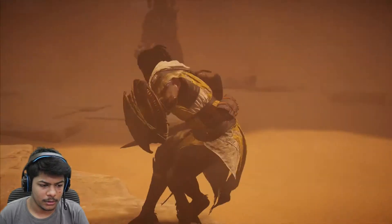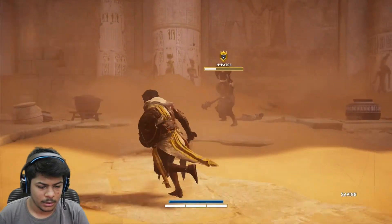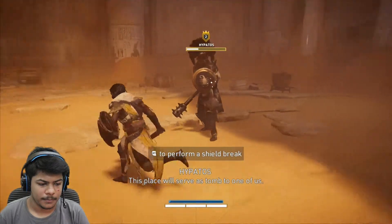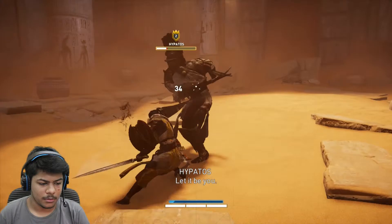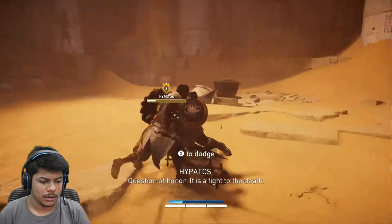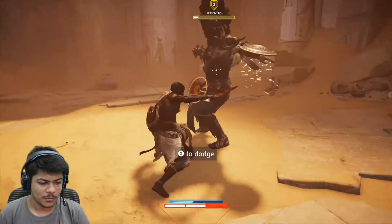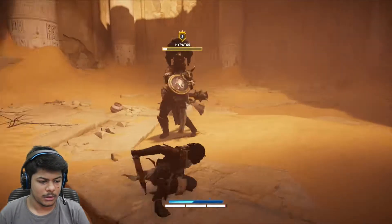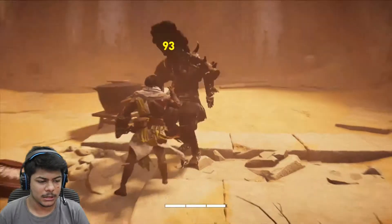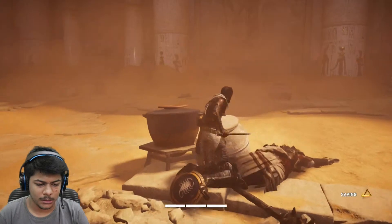Where's my weapon gone? There it is — I didn't even tremble. 'A broken weapon won't save you. This place will serve as tomb to one of us. Let it be you.' 'Let us call truce.' 'You are not the one I swore to kill.' 'It is a fight to the death.' 'So be it.' Take this — how can I even counter attack? Boom — 'Anubis awaits you.'